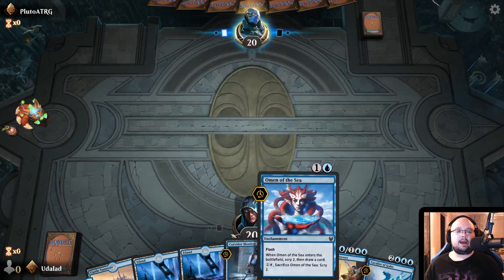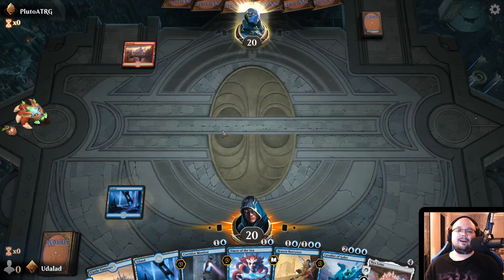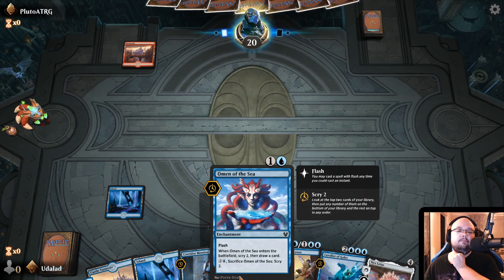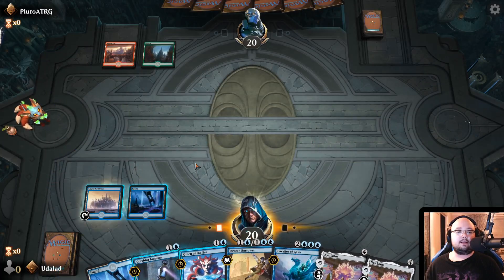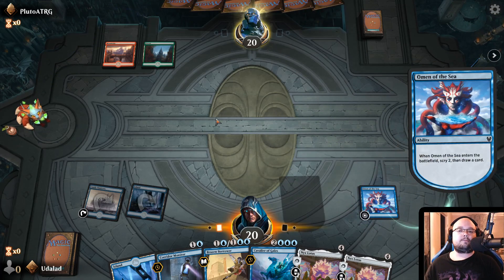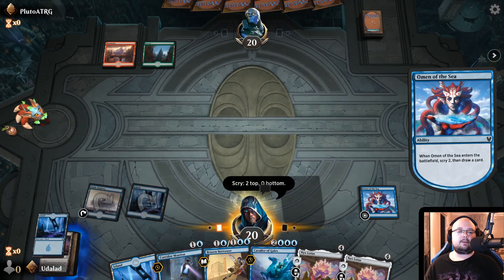This is okay — 3 land. We have an Omen of the Sea, we also have a Brazen Burrower. Oh God, is this an aggro deck? We can do Castle Vantress, Omen of the Sea, that kind of stuff — draw some cards, scry a little bit. Okay, this is actually good — he is a red-green deck that hasn't played a single creature yet, so we're in luck. Field of Ruin could be spicy. Let's keep it for now.